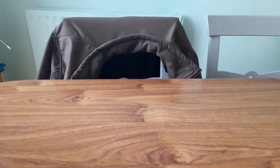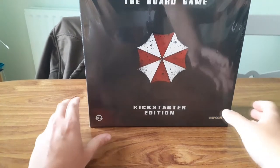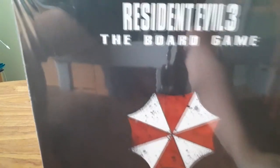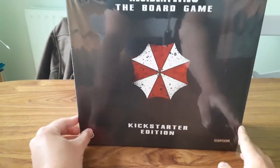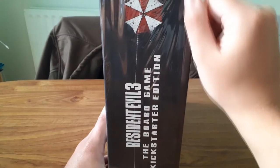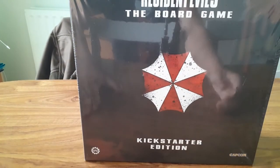And finally, that's big and heavy — which means there's a lot to look at in there. We have Resident Evil 3 the Board Game core set, with a Kickstarter exclusive box. On the side are all the names of all the Kickstarter backers who backed this campaign. So let's crack these things open and have a look at what's inside.